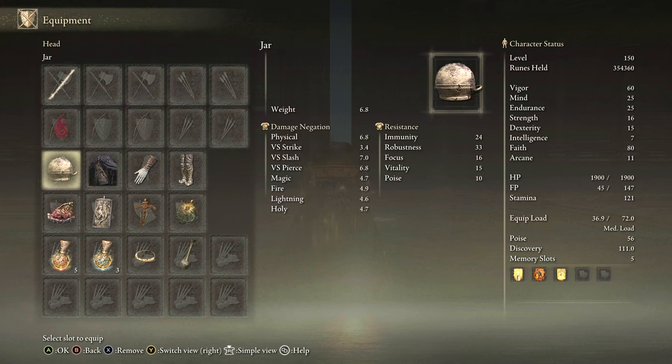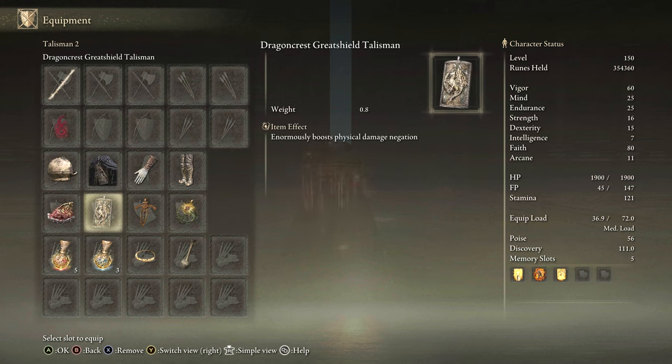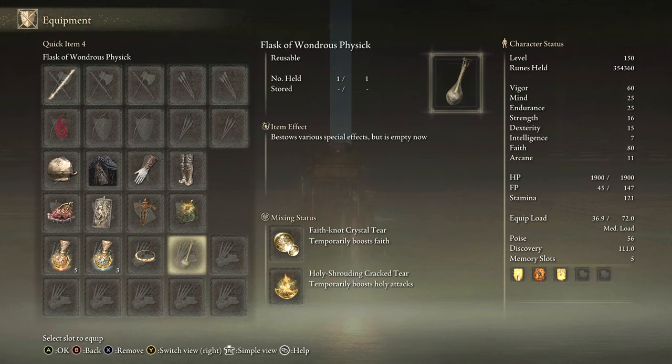We hit 51 poise, Shard of Alexander, Dragoncrest Greatshield Talisman, Ritual Swords Talisman, Sacred Scorpion Charm, then we have the Holy Tier and the Faith Tier as well.